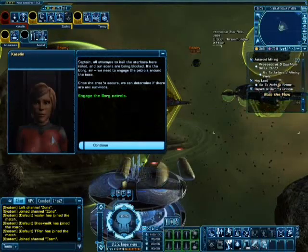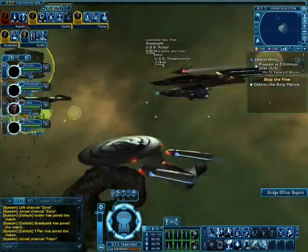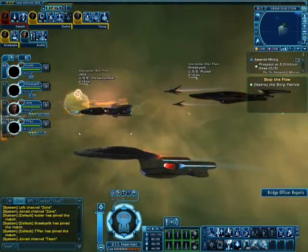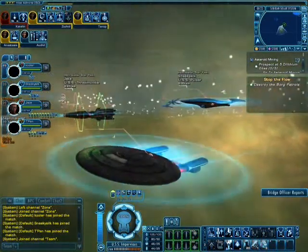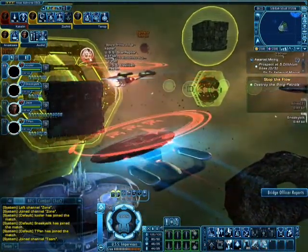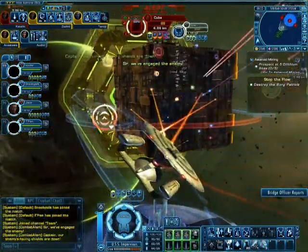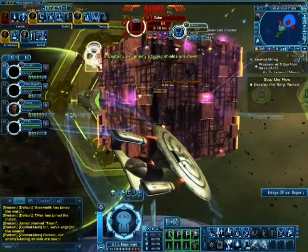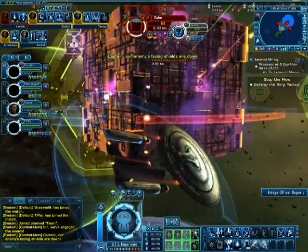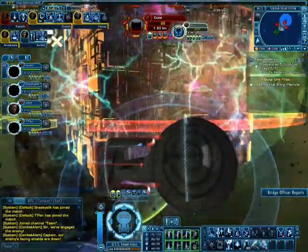We've got one engineer and one tactical, one of each. Here we go — I'm flying my galaxy class today. Clyde's flying with his Andorian escort, Sneaks is on the Vesta. First cube, attack! Basically the point of this mission is to not only destroy the Borg, but to destroy their transport gate.